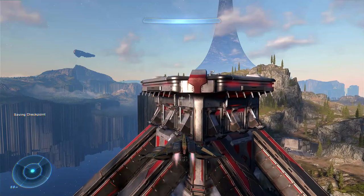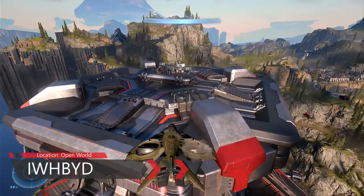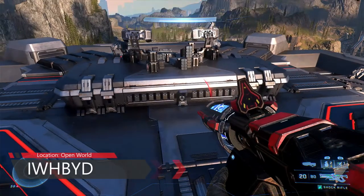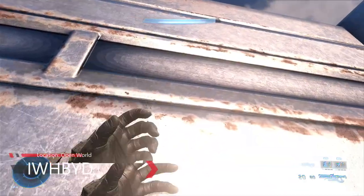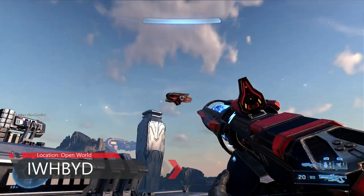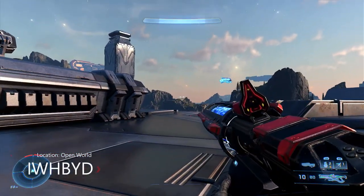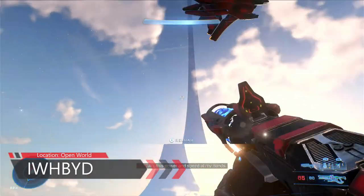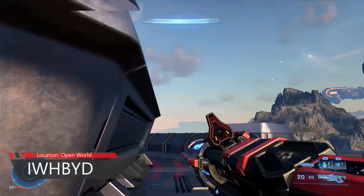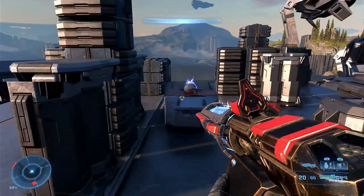The next skull is the IWHBYD skull at the top of this tower. I think you actually need a Banshee - like I said, there are two Banshees here so you want to take these out first; they can be a bit annoying. The skull is on top of this tower - it's a bit hard to grapple up to. I can't actually grapple up to it; it might take a bit of time. I've found just getting the Wasp or one of those Banshees is the easiest approach.